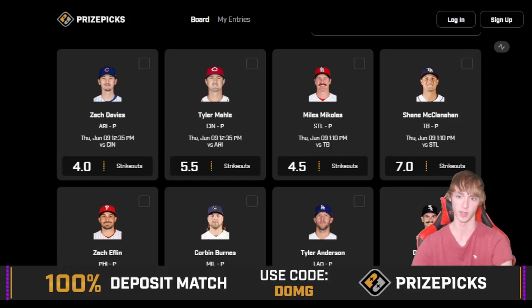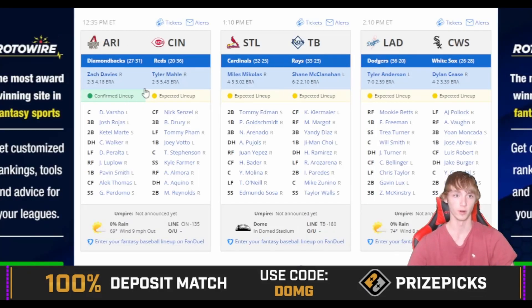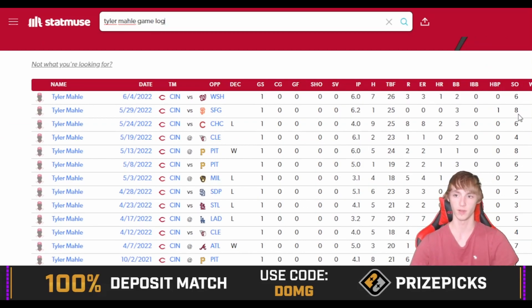Arizona ranks fifth in strikeout percentage versus right-handed pitchers, so it should be a pretty easy matchup. Tyler was also two for two versus Arizona last season. Game time is 12:35, so there's a little time to lock this in — make sure you have post notifications on so you can get in before lines move. The lineup isn't confirmed yet, but Arizona looks to be matching up a lot of lefties against Tyler. His recent game log shows six, eight, six, four, eight, six strikeouts — he's hit this in five of his last six, with the only miss being against the Cleveland Guardians, who are the toughest team to get strikeouts against.